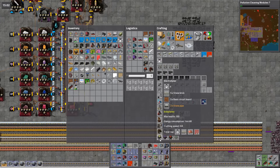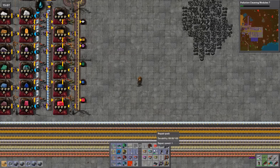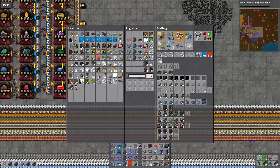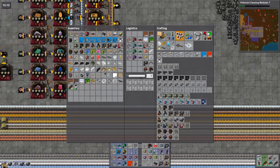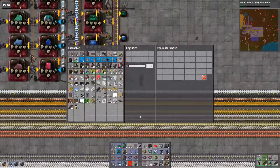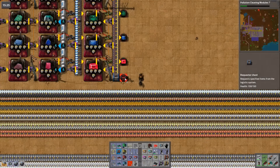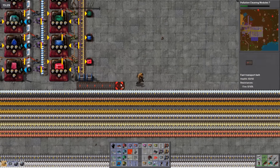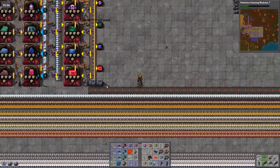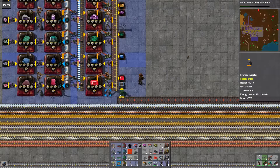Right, so what do I need for you? Stone bricks, basic circuit boards and stone pipe. Alright, so stone bricks — I'm just going to pull them in with the robots. What I'm going to do is pull them in here, and shove them on a belt, and add them to the system. I'm going to pull them in there, pull it on there, and shove it onto one side of a belt.